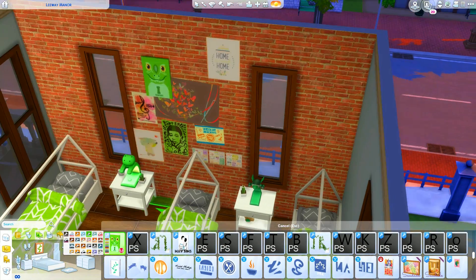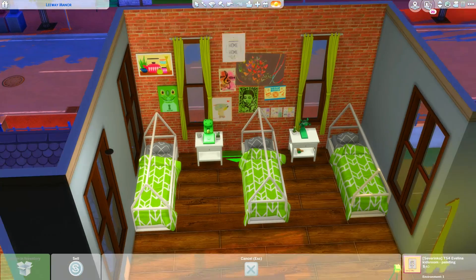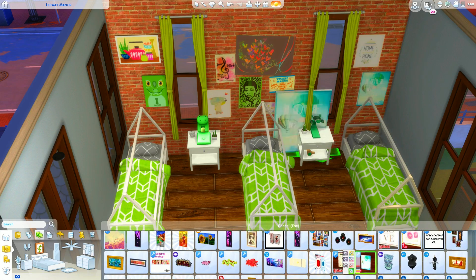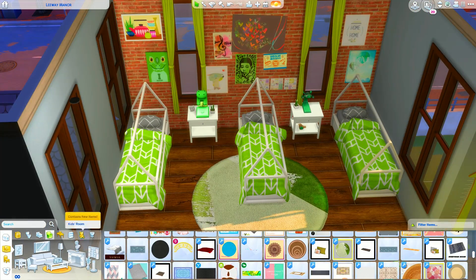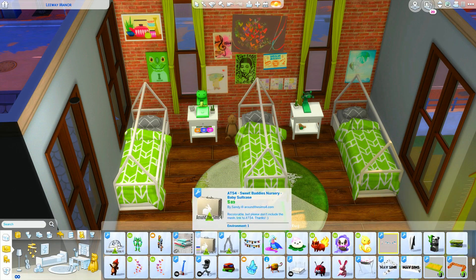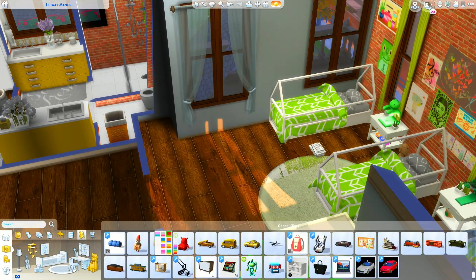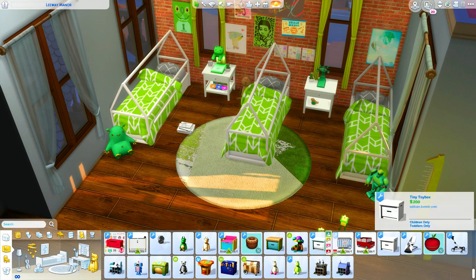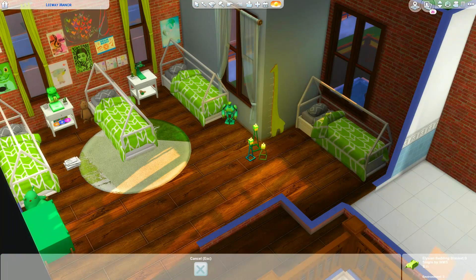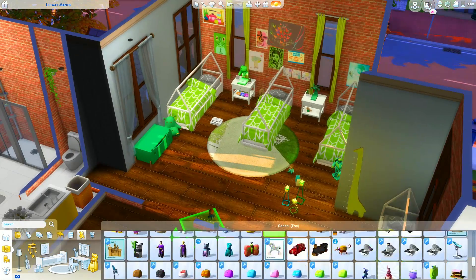Right now we're doing the kids room — I wanted to make sure I had a lot of kids beds so I have four. We've got four toddler beds, four kids beds, a favorites room, three teenager rooms, and two cribs which can hold at least four babies at once. We should never run out of space. The only thing I'll be a little nervous about is toddlers — we might run into an issue there before we run out of beds.